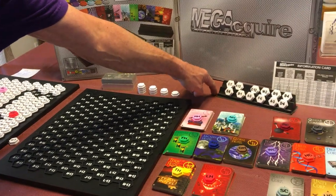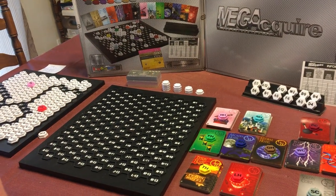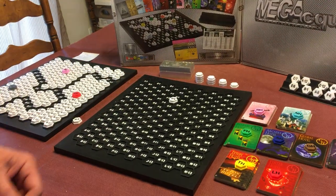Tile holders come with the game to hold the tiles, and for Megacquire 2 they've been enlarged from the original ones in Megacquire. After everybody has their 12 tiles, the first player goes and plays, for example, G4.